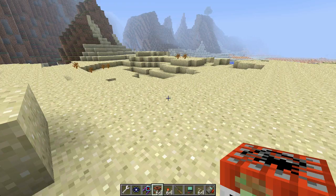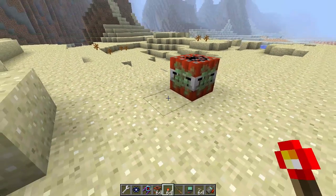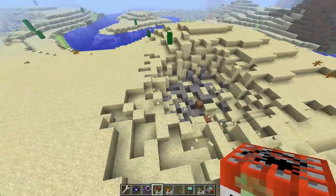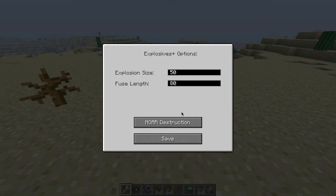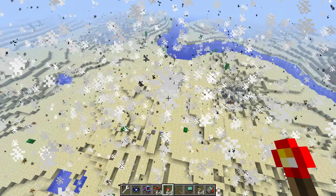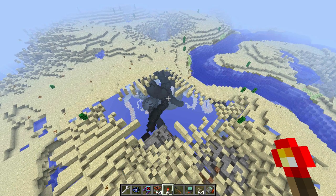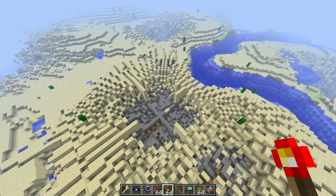Here we have the wrench. You right click a bomb and you can edit its configs — change the explosion size to 10 and the fuse to 80. As you can see, it will have a larger explosion. Let's change it to 50 and see what that does. Holy — that is just wow. You can edit different configurations of bombs. To make a wrench you need two iron ingots and shears.